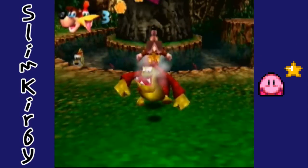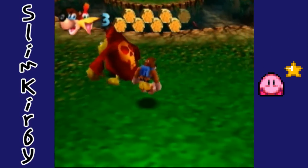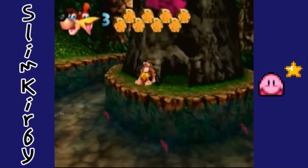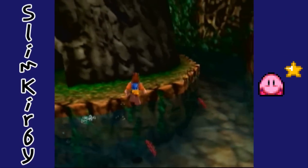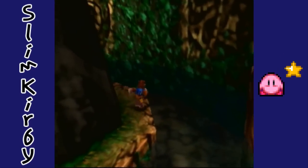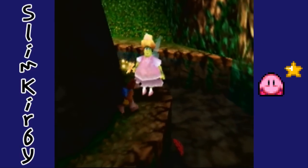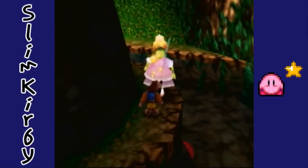Okay, so back in this room with the giant Grunty statue. After we get hit by a jerk, I actually did not show you guys what's behind this statue, and this will actually help us in the next part of the game. Brentilda is here, so we have some more facts to learn.